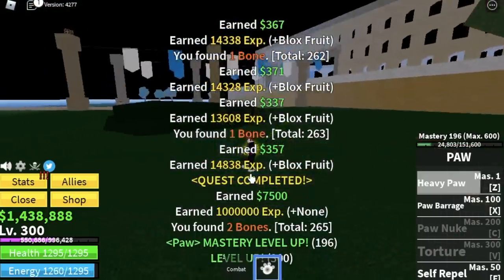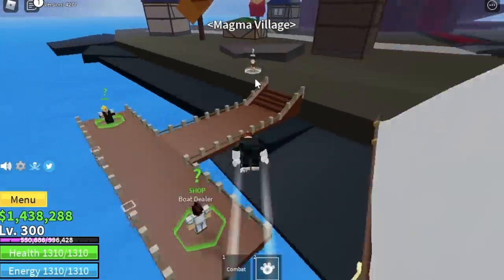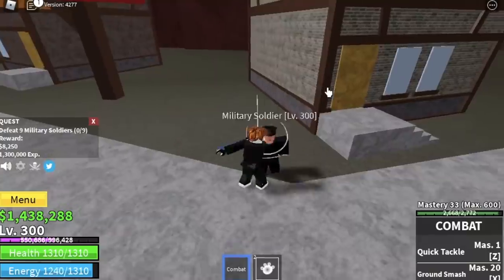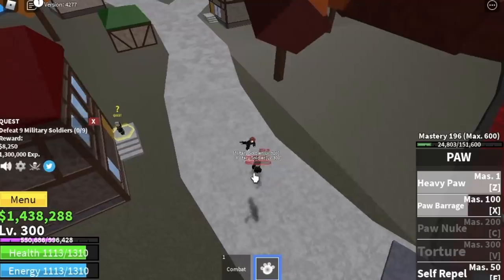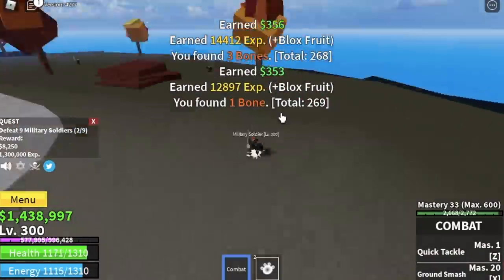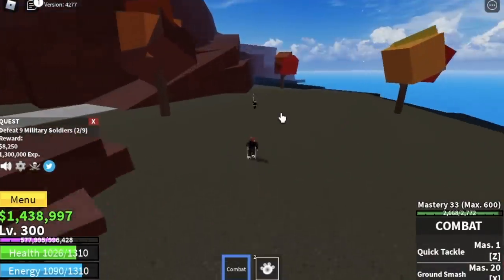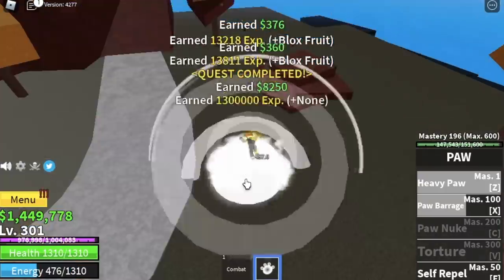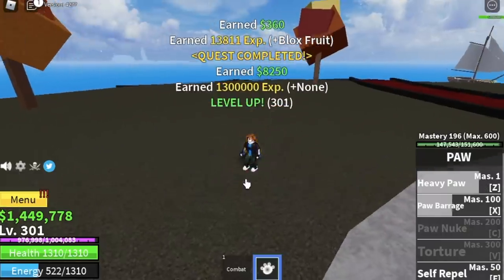After level 300, head to the Magma Village. Start with the Military Soldiers — lure two, defeat them, then lure three on the other side while the previous batch respawns. The goal here is to reach level 330, and before that we'll unlock our fourth skill: Paw Nuke.